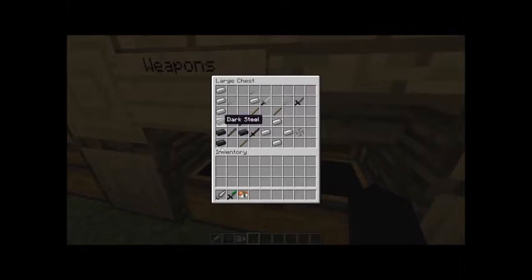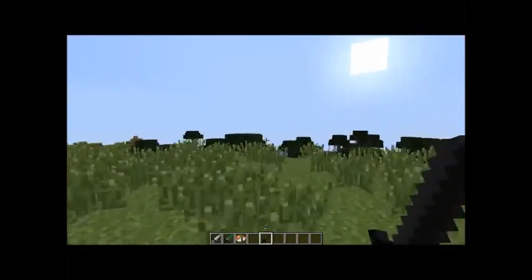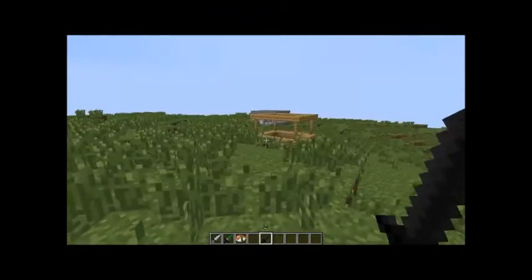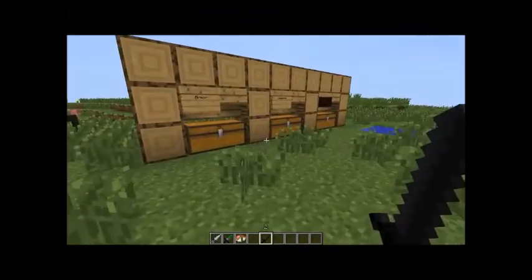And then you have the dark steel, like this, and you get a dark steel rod. I'll explain how to make the dark steel later. So, we have a stick, dark steel, and then a dark steel rod, and you get a dark katana. These things are overpowered — they're basically the same thing as a diamond sword, except they have a lot more uses.